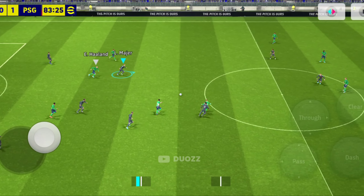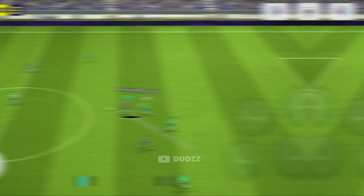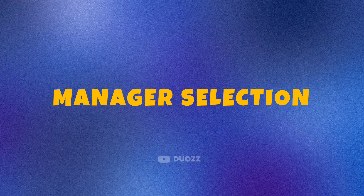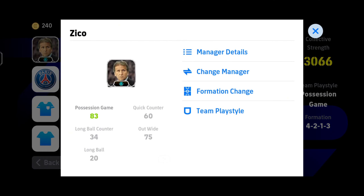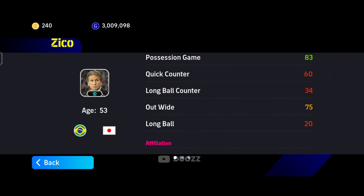Before analyzing and following the gameplay, let me clear two more things to cover up the whole topic. First is manager selection. Select a manager with playable capability in possession game, and try to select his stats more than 70 for better performance.